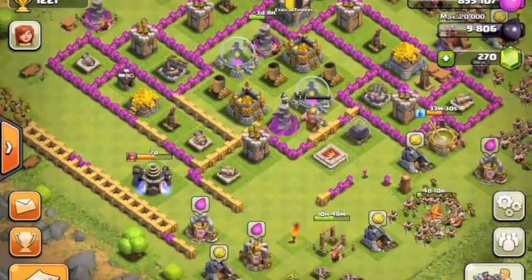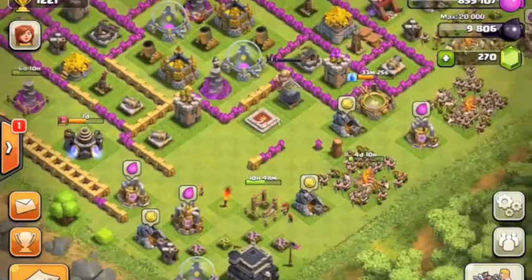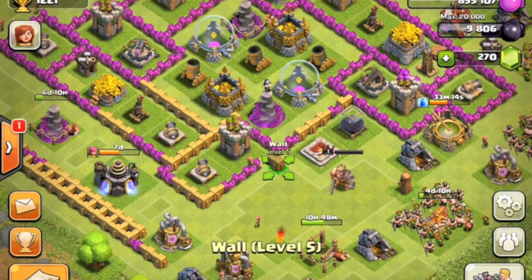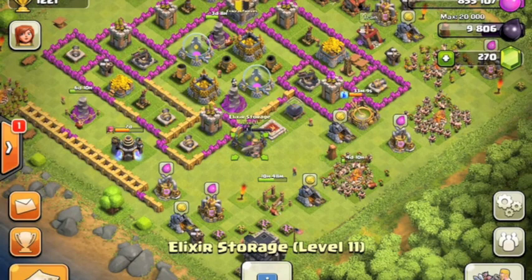There's my wizard tower, it's still upgrading to level six — it took eight days, so that was a long and hard upgrade. Next I'll be getting a level seven mortar because I have one centralized mortar, and if that's the highest level it'll really help defend against infantry like archers, barbarians, goblins, and all that.